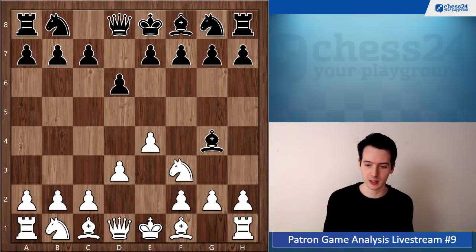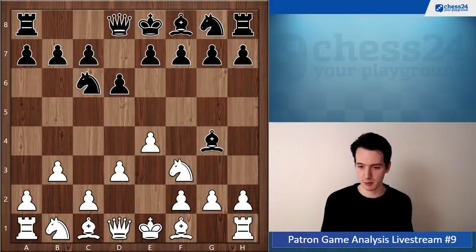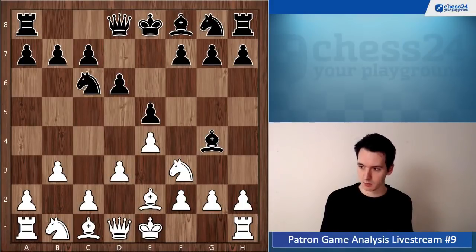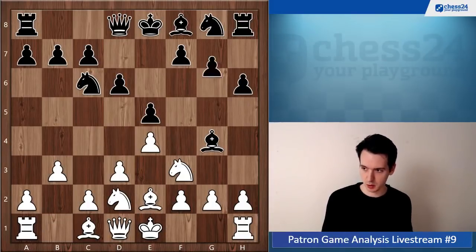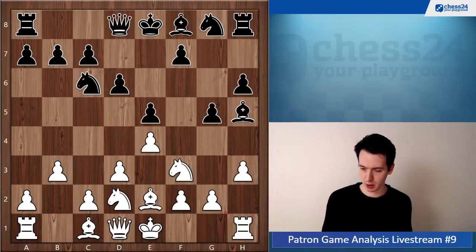Go d4 and see what happens. Knight f6, b3, bishop e2, knight b2, g5, h3, bishop h5. Now you go bishop b2, which is fine - a normal development move. We're following this principle of developing all your minor pieces, and you're doing a good job of that.